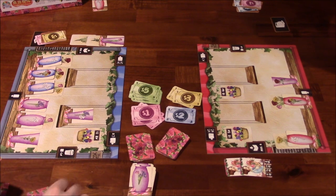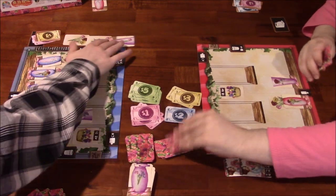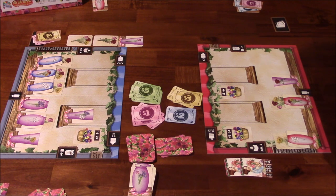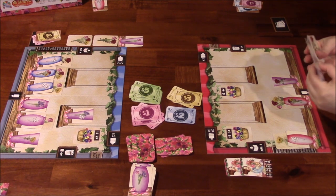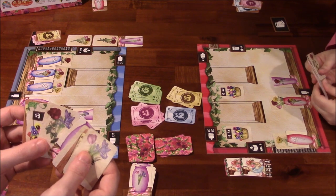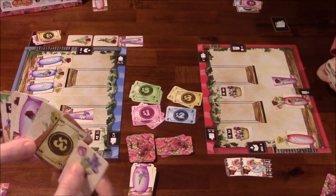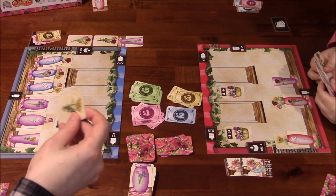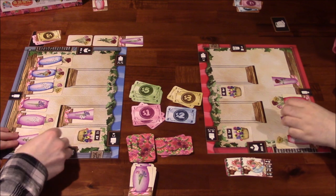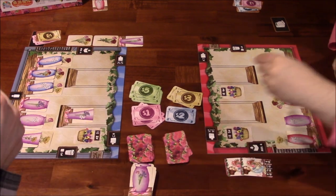We draw seven more cards each for round three. Reveal: I socket yellow one-flower cards matching a vase. Then we draw and discard. She passes cards I don't love — mostly flowers with no matching vases. I remember I can rearrange at any time, so let me think about that.